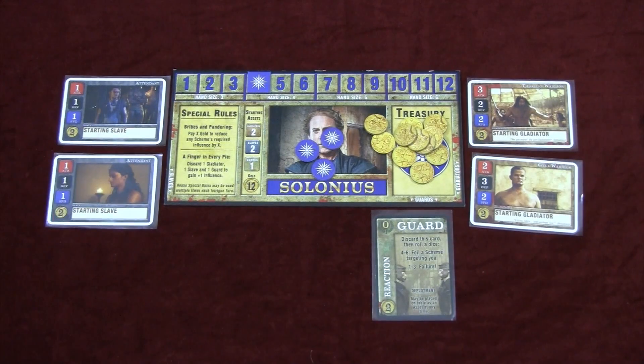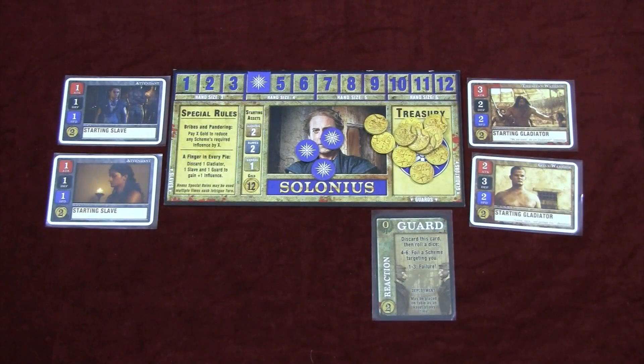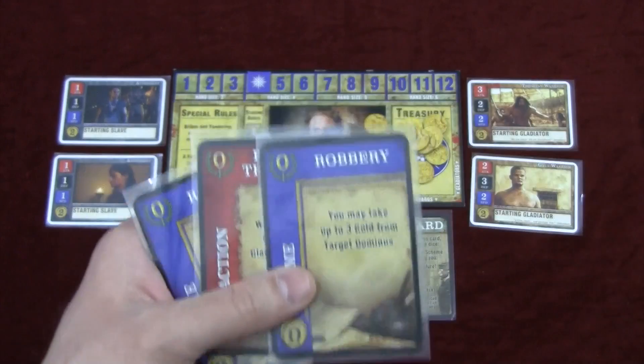After that you go on to the intrigue phase, where each player draws three cards from the massive intrigue deck and they're ready to begin. Starting with the player holding the host marker and going clockwise, each player will play as many cards as they would like.